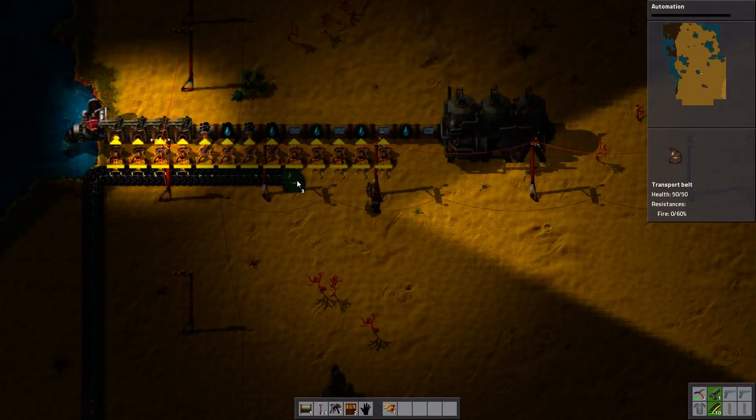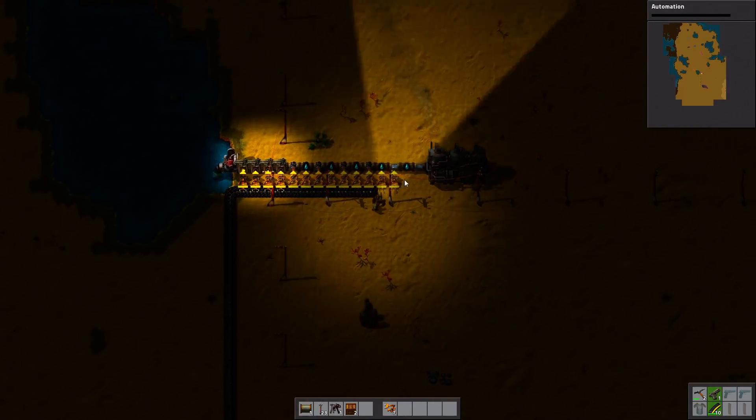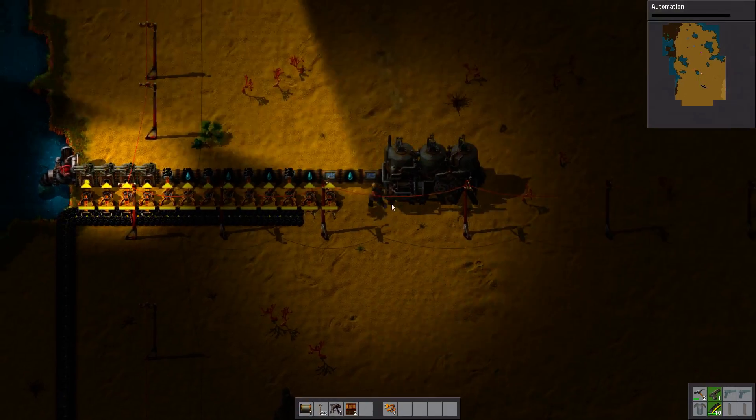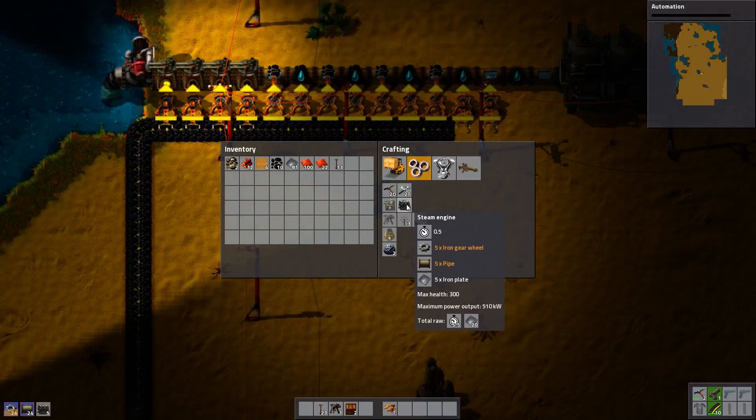And then I need a loop. I think this is just too close — if I want to have a loop I'm going to have to move this a bit. So I need a bunch of steam engines, so let's build some steam engines.